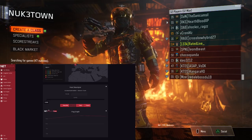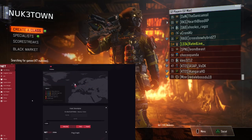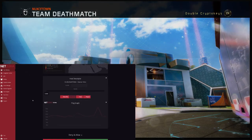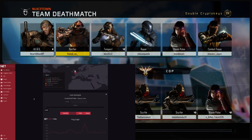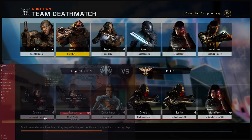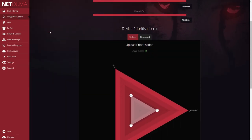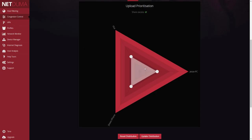The NetDuma also provides congestion control. You can see all the devices connected to the router and set the bandwidth for each different device. For example, if you're playing Xbox or PlayStation and somebody else is on the computer watching YouTube or streaming, you can set it so all of the internet is dedicated to your PlayStation. If you have a ton of people around your house, you can make sure all the connection is basically dedicated to your console.